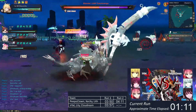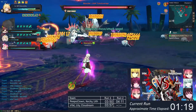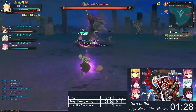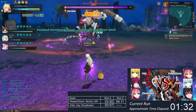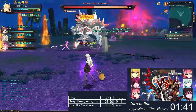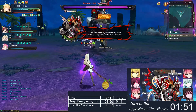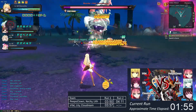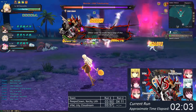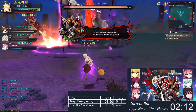73 health bars — first core is done. Immunity phase while they're trying to get him to 50 quickly. 10 bars to go to 50. Second core starting at 1:37. Another immunity phase.